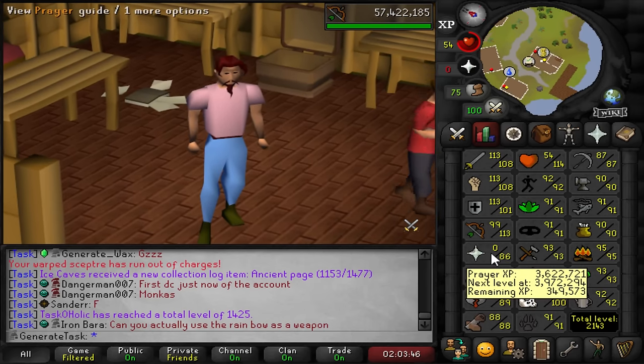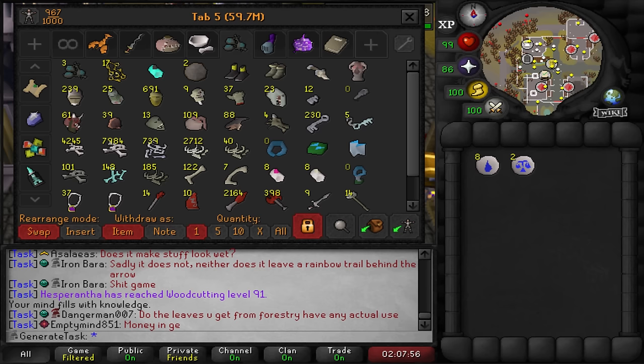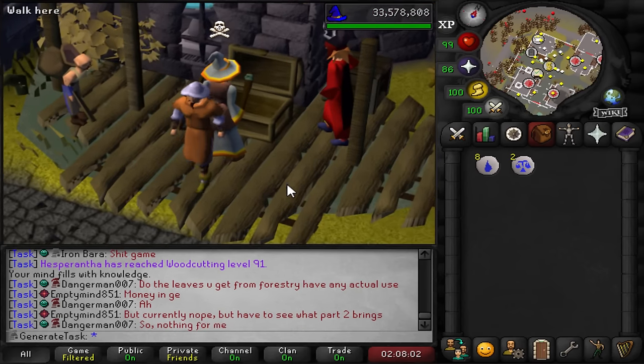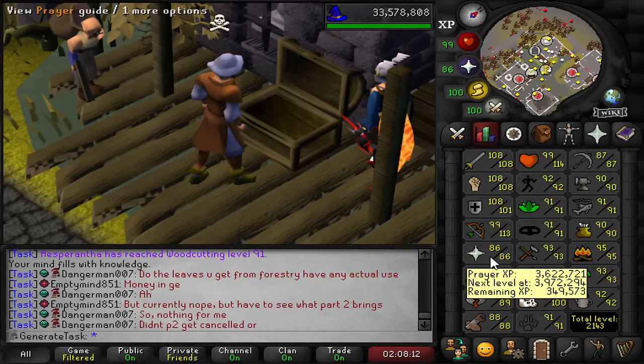Getting 99 prayer is going to help with so many other boss tasks and whatnot. So it's time to use all of our prayer supplies in the bank that we've been keeping here for a while. This is not going to get us to 99 just yet but it's going to get us to 97 something - close to 98 even. So we'll probably have to kill some more dragons afterwards. According to the banked XP calculator on Runelite, I'm just about going to hit 98 prayer with everything I have.